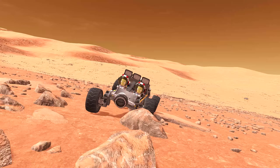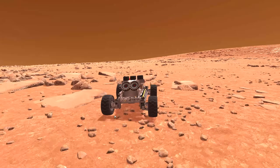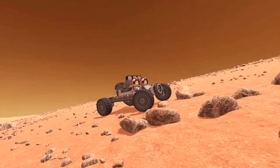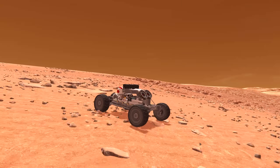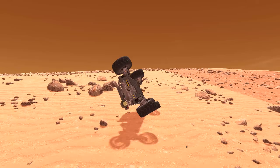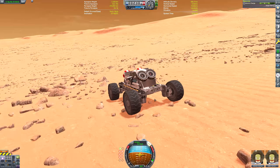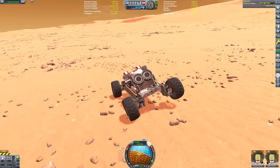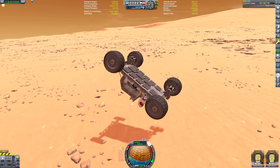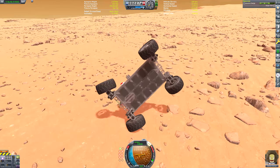Maybe I should use bigger wheels — the only wheels bigger than these in stock KSP are the massive ones, which are a bit ridiculous. I thought, what if we tried physical time warp? We just speed up physical time warp and see if that helps. That went about as well as you'd expect — we lost a Kerbal. But we didn't lose the key functions of the rover; it still has its wheels, so I chalked that up as a win. Let's carry on using physical time warp and driving very fast to see if that helps. It didn't, really.